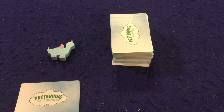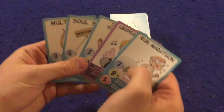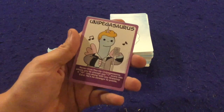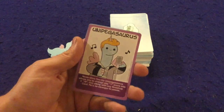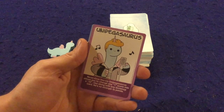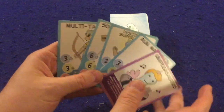On your turn you only get one action, and there are only three actions in the entire game. Everyone starts with five cards. There's also another card type: unipegasaurus cards. These give you special abilities, let you do special things, and break the rules of the game. For example, one lets you change any one score to a 10 — a Rick Roll-themed card. They all have unique one-time special abilities.